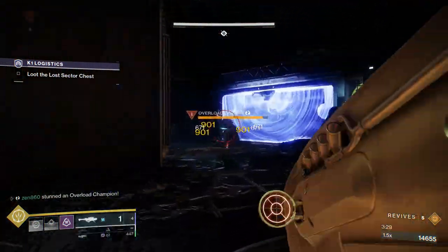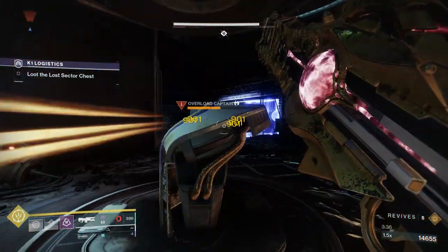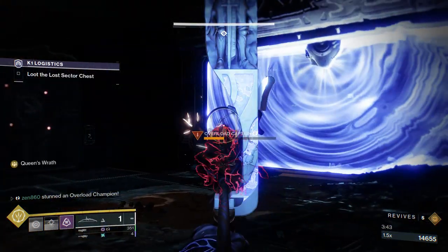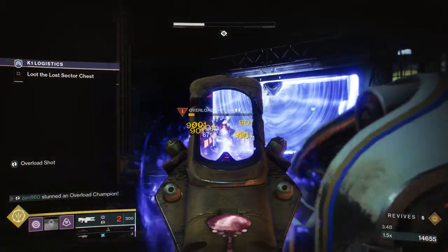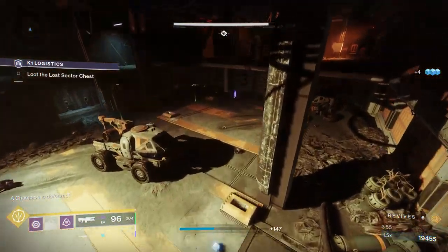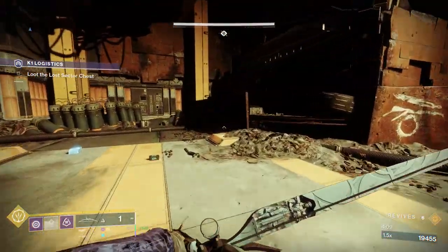Start beaming down this Overload Champion — not much he can do about it. The beautiful thing about this Overload Champion is that he can't really do much damage to you if you're just strafing left to right. As you can see, he's only landing one out of every five shots on me. Just strafe left to right really fast and he can't do much about it. When you start shooting him with a Trace Rifle, even if he's not stunned, it does stop his health regen. We're going to move back and grab a little bit of ammo because we're running a little bit low on Rocket.